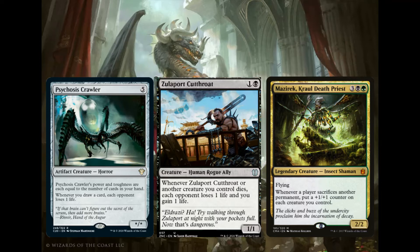Same with Zulaport Cutthroat — it's 1 and a black for a Human Rogue Ally. Whenever it or another creature dies, each opponent loses 1 life and you gain 1. The life gain doesn't really matter, but in this deck that drain is nice. This can honestly pump out 5 to 10 damage a turn, which is amazing for us — just another way to get a particular opponent's life total down or even kill them, especially if they're using Fog or some kind of Pillow Fort effect.